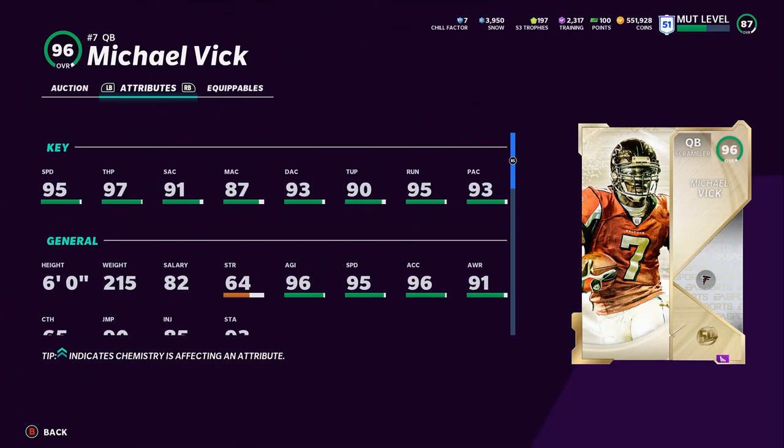But the thing with Vick is, with Dashing Deadeye or whatever, you can just stop on a dime or keep running and throw it 50 to 70 yards downfield. But if they stay back deep, you can cut it up and literally turn that into a run touchdown. Vick is so versatile and dual-threat. Obviously people don't like the scramble archetype this year, but it's a much higher overall, so it does give you higher access to abilities.